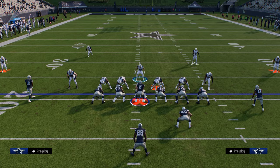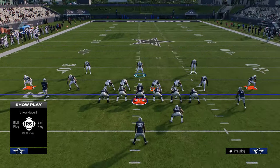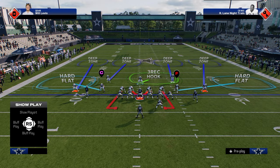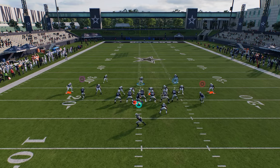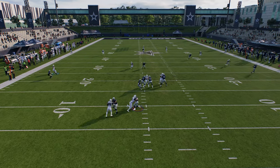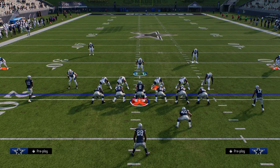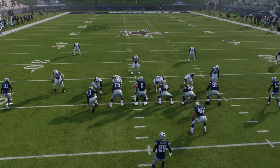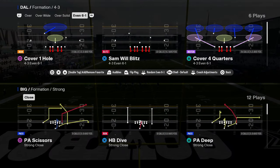My setup for this run defense is: we're showing blitz, we're going to spread the linebackers out, I like to slant my line down and contain, and I do think shade underneath is really helpful — that's just going to make it so that if they do pass, you don't have terrible coverage. 6-1 gets really, really good sheds as well, and then you can still switch stick on anybody on the field because you are still sitting four people.